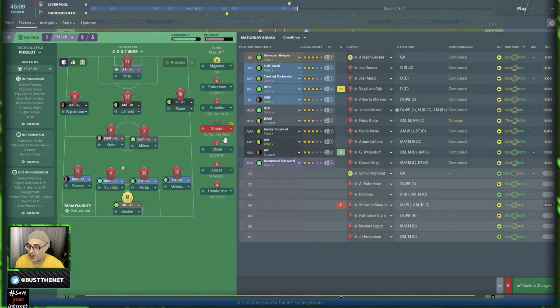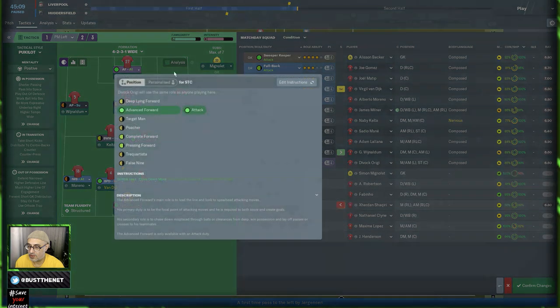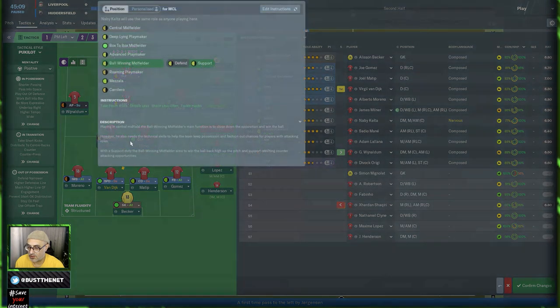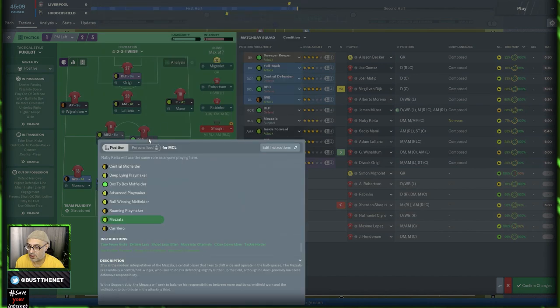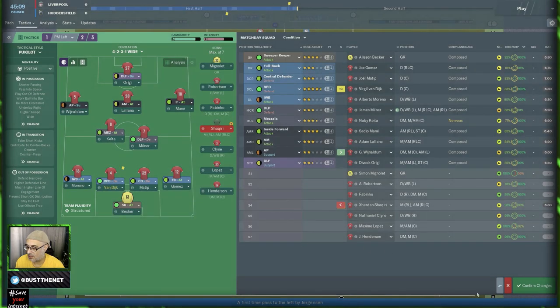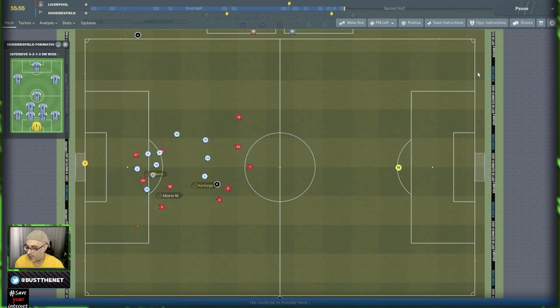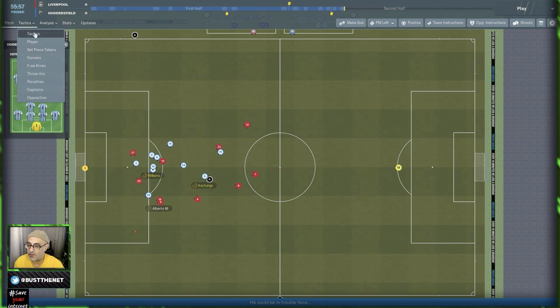Essentially, we were going to get more runners from midfield and force the defenders to make a choice. With so many players attacking the box, I was certain that with the right instructions we could finally get players free to make dangerous passes. What I needed to do was change some of the roles: a deep lying forward dropping down to make space, a mezzala running through the channels forcing defenders to make a decision. At the back, an inverted wingback on attack supporting the mezzala's runs.